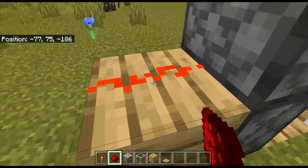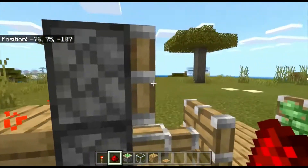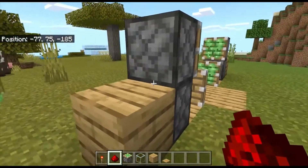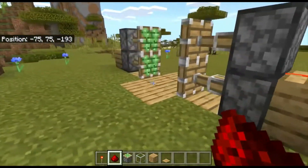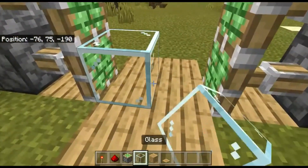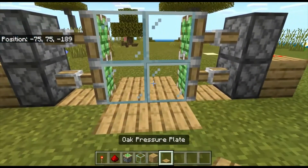With your redstone, you're going to place one over there. As you can see it activates; when I take away the redstone it deactivates. It activated. Now on this side you're going to do the same.